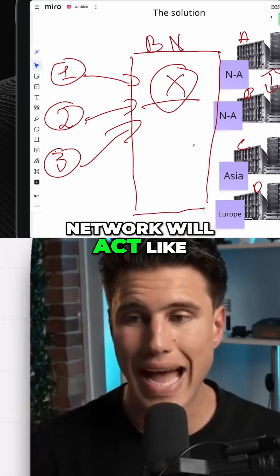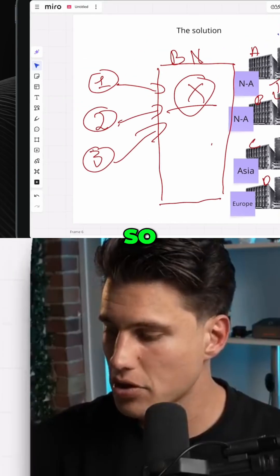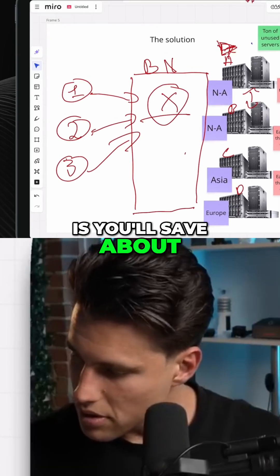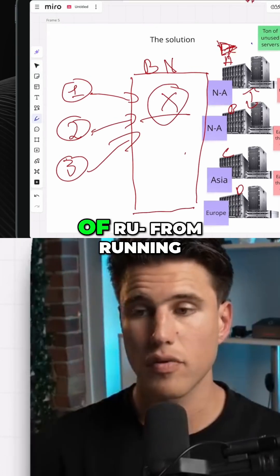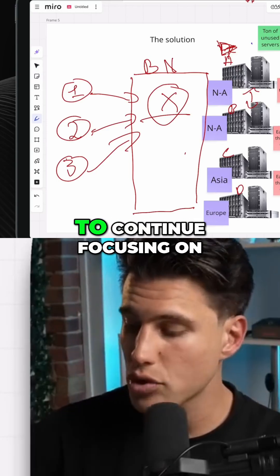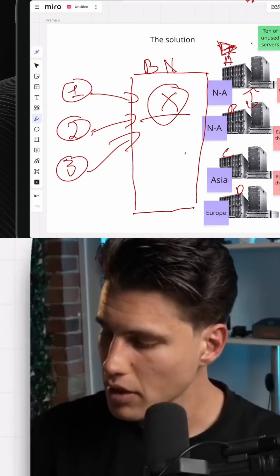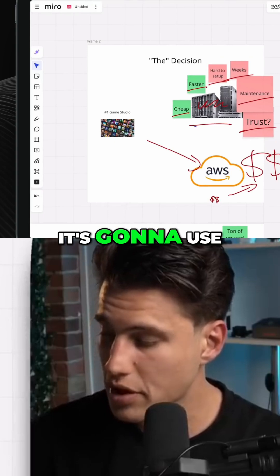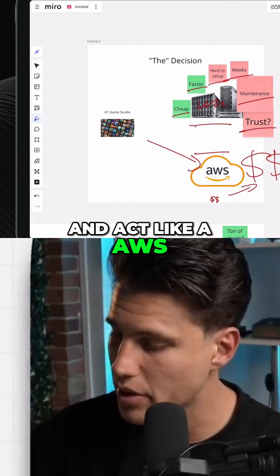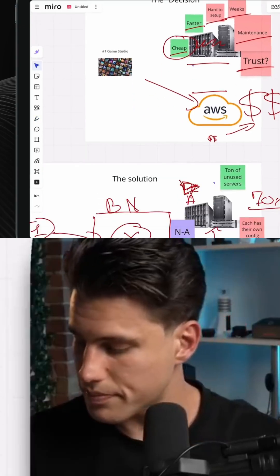The Beamable Network will then act like AWS essentially — you get the best of both worlds. It's going to cost a fraction of the price, saving you about 70% compared to running on AWS, and it gives you the freedom to keep focusing on your game. It uses metal servers that are practically unused right now, acts like an AWS, and offers game builders a cheap solution.